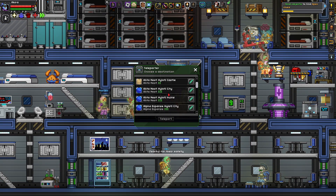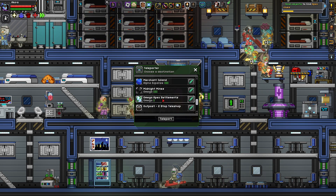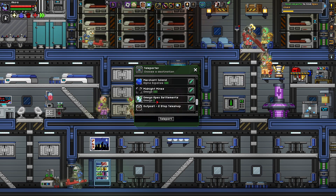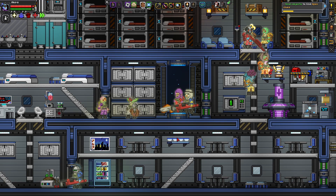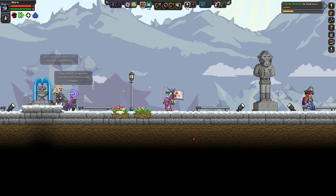All the Apex settlements I found were actually on one planet, which I've titled Omega Apex Elements. It is on a tundra planet which orbits frozen stars, just as Esther had directed. So without further ado, let's go down there.